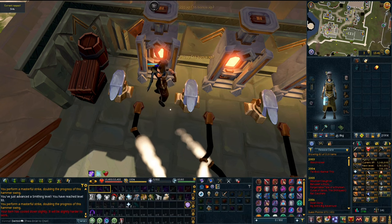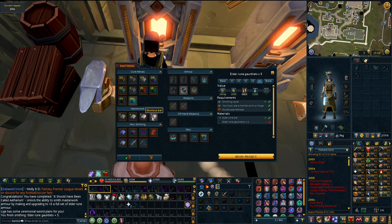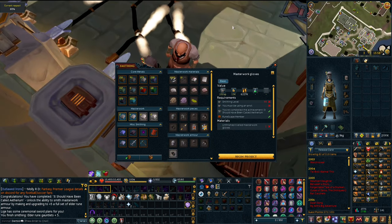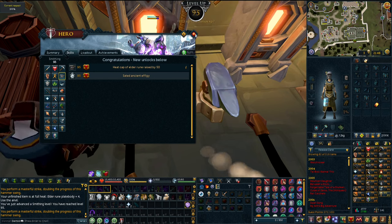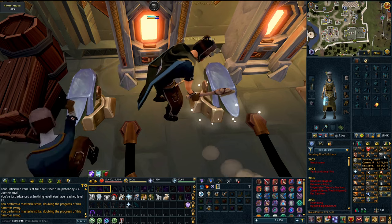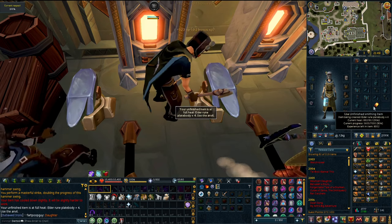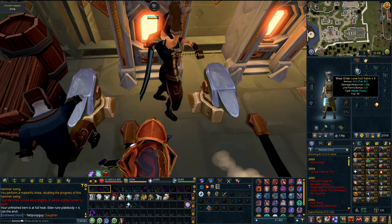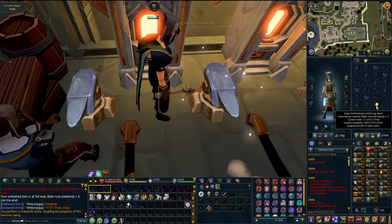I just got 93 smithing and made my first burial set - you definitely get a lot of XP doing this which is nice. I just got an achievement - I unlocked the ability to smith masterwork armor by upgrading a full plus-five set of elder rune armor. So I can now make elder rune and eventually masterwork. This is 95 smithing - going by a lot faster than I imagined. I did the math and I actually have enough to get myself up to 96.